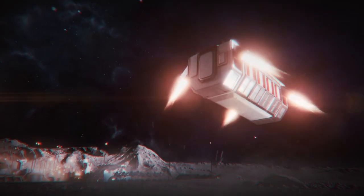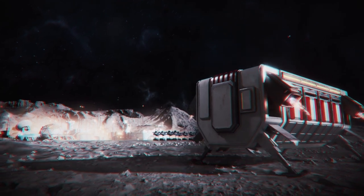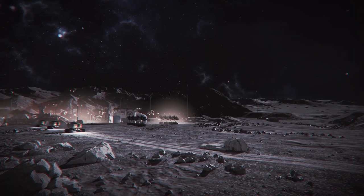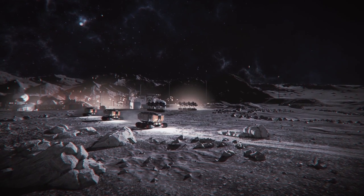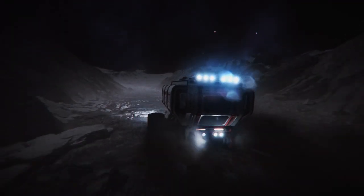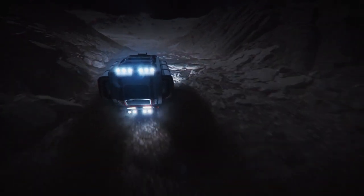The Crust is a fantastic game about mining resources on and under the moon surface, using them to expand your factory, send them back to Earth, and eventually building a giant moon laser to save the day. But in the story mode, the green social science can be a little difficult to get to start with. So let me explain the four main ways of getting green science.